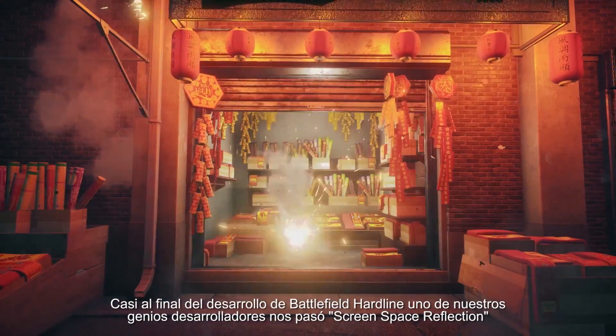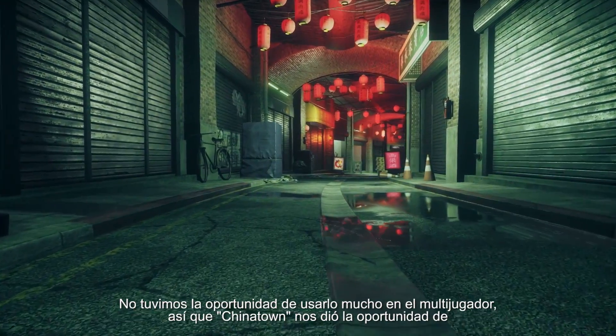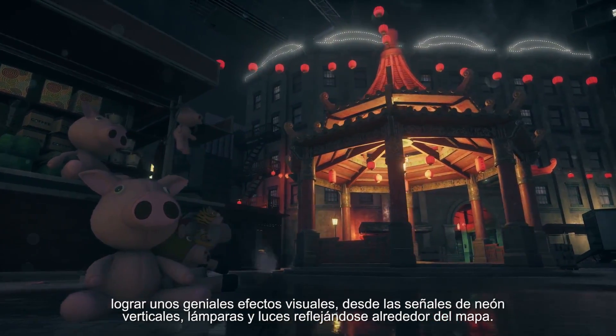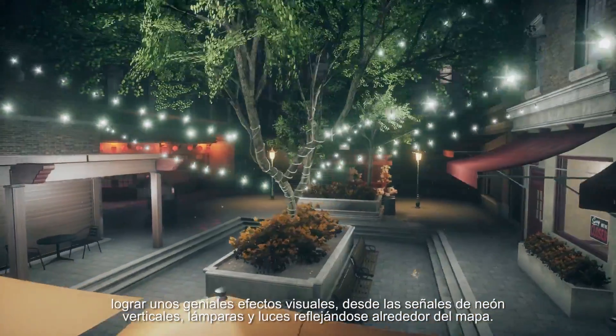Late in Hardline development, one of our genius engineers gave us screen space reflection. We didn't get to use it a whole lot in multiplayer, so we thought Chinatown would give us a great opportunity to get some really cool visual effects from all the vertical neon signs, paper lanterns, and lights reflecting around the map.